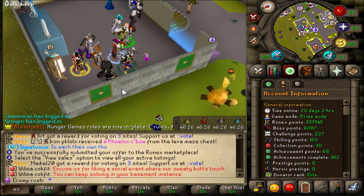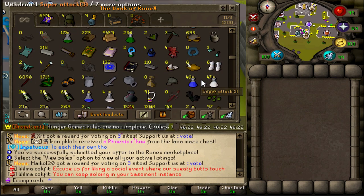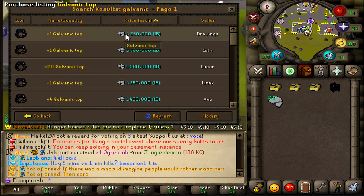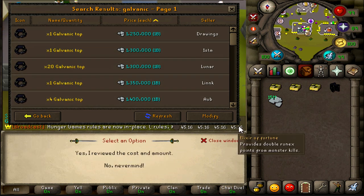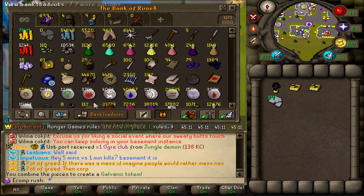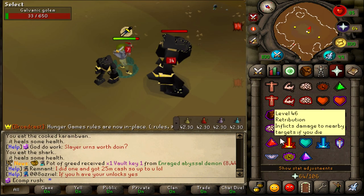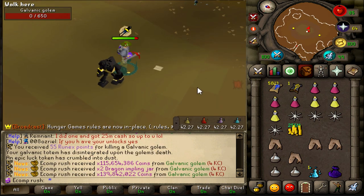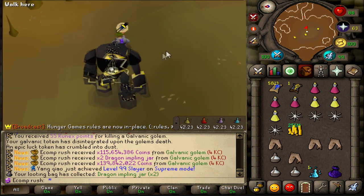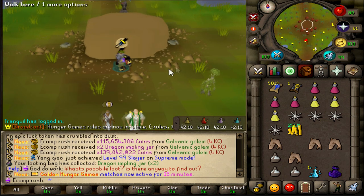I got a bunch of bases and one middle from the galvanic pieces - I'm gonna go ahead and buy one top. There are no middle pieces for sale, so we're just gonna do the one totem, just because I feel like having a little gamba moment. This is gonna be the fourth galvanic golem of the account - and we do not get lucky. Straight coins and two dragon invling jars. That's a pretty terrible galvanic golem. How very unfortunate.